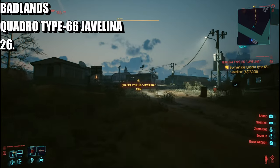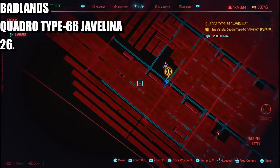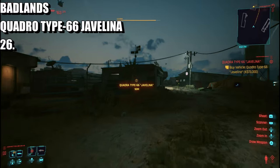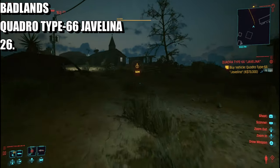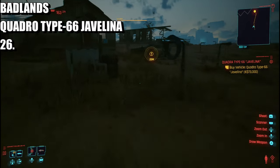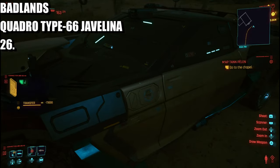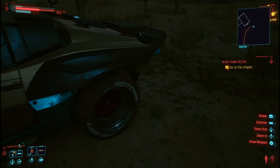The next one in the Badlands is by the protein farm. Go to the fast travel right here, then run up and get the car — or it could be a quad or a motorbike. Looking at it, it's actually a car. We buy that and that is every single vehicle in the game, because I just received my trophy when I bought the last one. Thank you for tuning in, stay tuned for more, and I'll see you soon — adios!